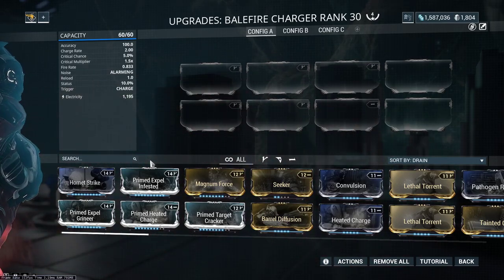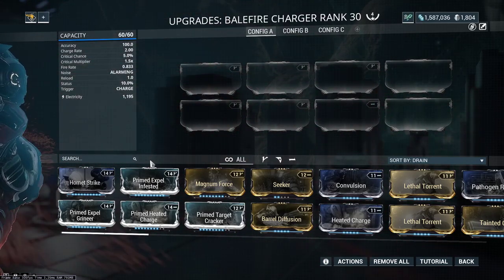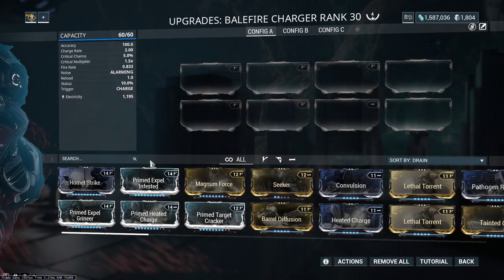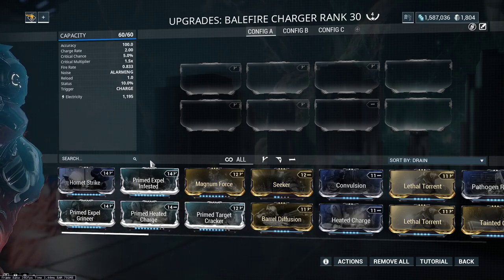An additional note: if you are up in the air with Aegis Storm, you will actually pull out 2 Balefires. This doesn't actually matter - it doesn't increase your fire rate, it doesn't increase your AoE, it doesn't increase anything. It looks cooler, but it doesn't actually do anything.